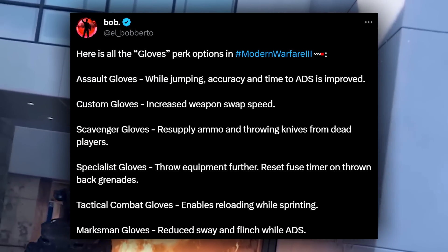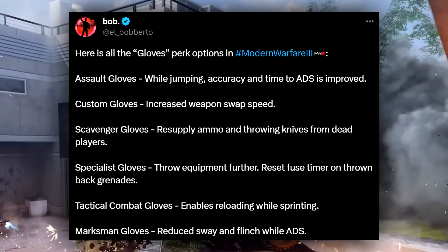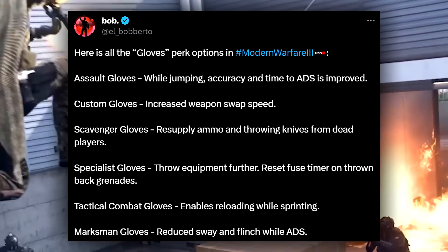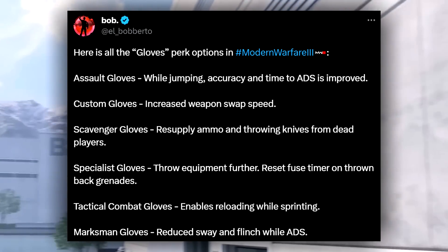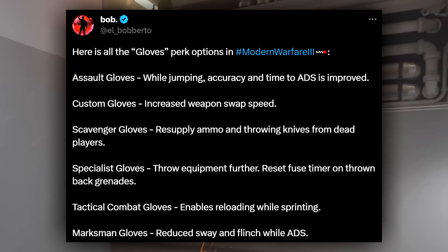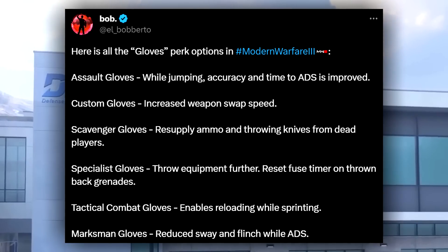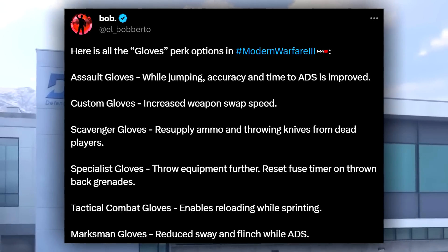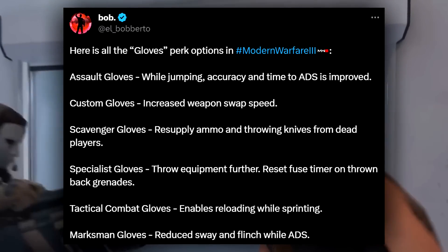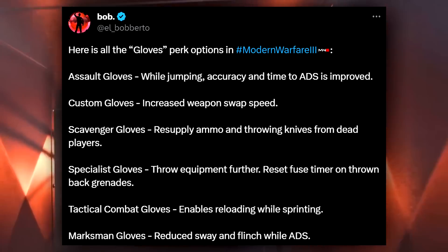Here are the gloves perk options within Modern Warfare 3. Assault Gloves — while jumping, accuracy and time to aim down sight is improved. That's disgusting; last thing we need is more jump-shotting. Custom Gloves increases weapon swap speed, which seems fine for certain setups. Scavenger Gloves replenish ammo and throwing knives from dead players — they're taking the Scavenger perk and making it a pair of gloves. Specialist Gloves throw equipment further and reset the fuse timer on thrown-back grenades, similar to Strong Arm.